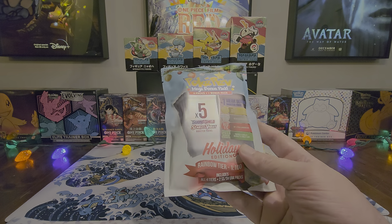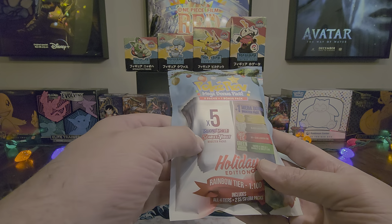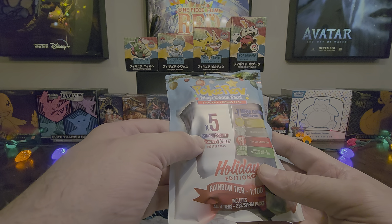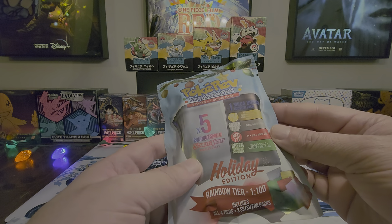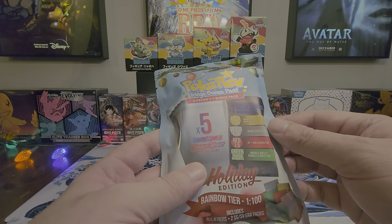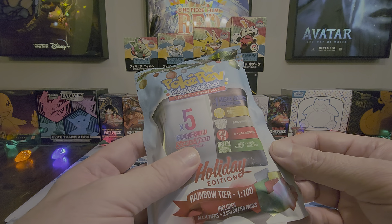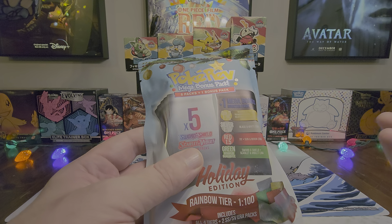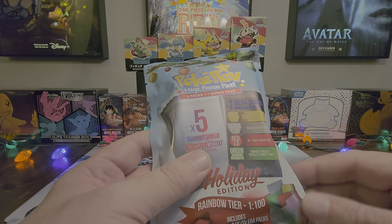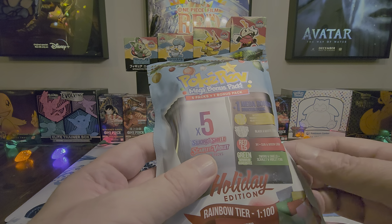I've had some decent luck with these in the past. The whole deal here is you get five Sword and Shield or Scarlet and Violet Era Booster Packs just in the pack. There's also a separate envelope in here which can be these four different tier colors — that's our Mega Bonus Booster Pack. Depending on what color the foil is, that'll tell you what era the extra pack is from. If you just get the basic one, it's another Sword and Shield or Scarlet Violet Era Pack.